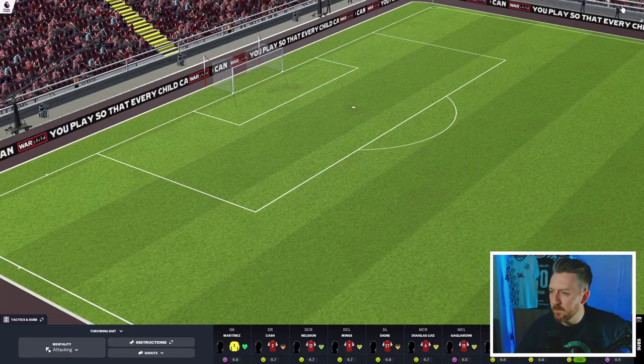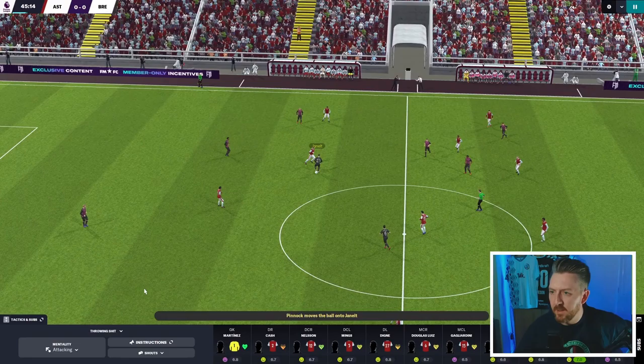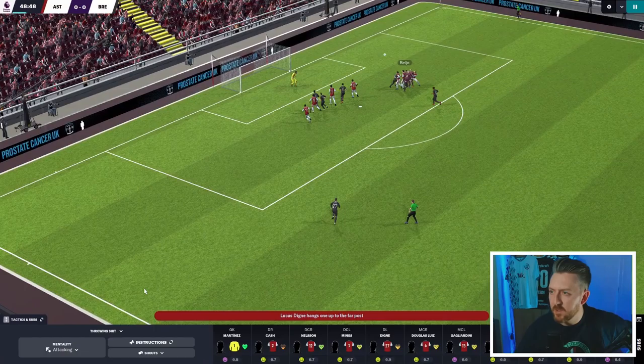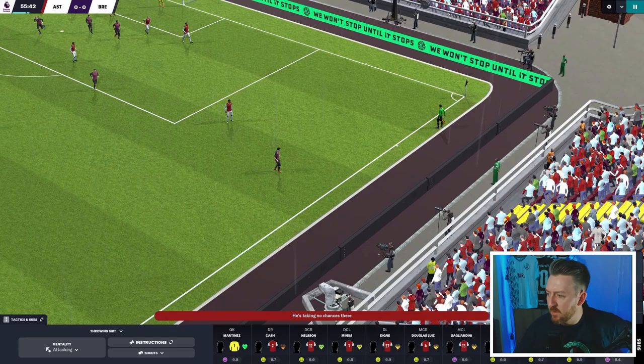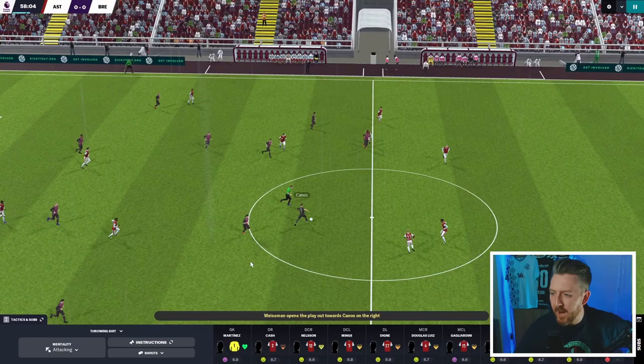We're still starting the second half in attacking mentality, still trying to get the ball down the left-hand side. Good ball in from Dinier — heads it over. That was very close. So we've changed Watkins up top for Moussa Barrow, hoping his extra pace might help us.